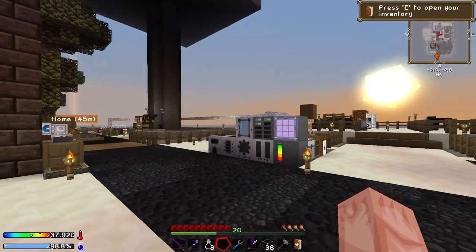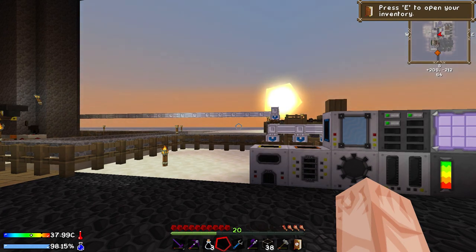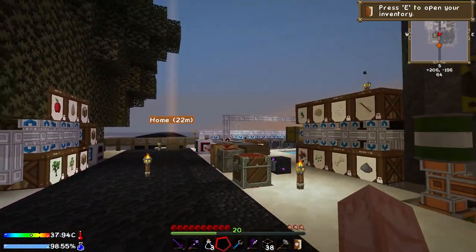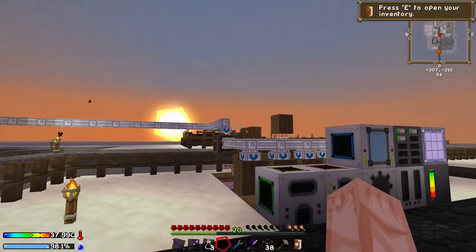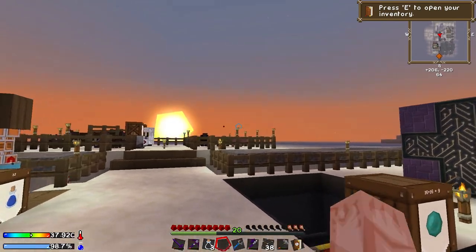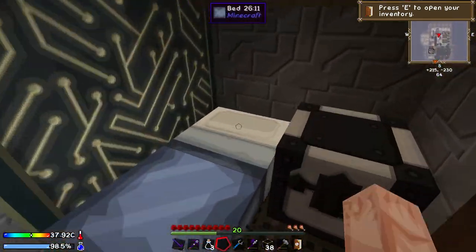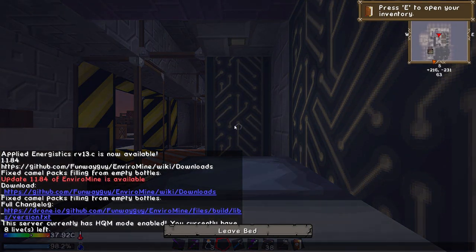What I wanted to do today was set up a big reactor to get a bunch of power pumping into our system. Right now we have about 110 Redstone Flux per tick coming from survivalist generators, powering all our machines — including the breeding, harvesting, grinding, and chronotyping. And we've got about 100 RF/tick which barely powers a single pulverizer, and we've got three pulverizers running, so we're kind of low on juice.